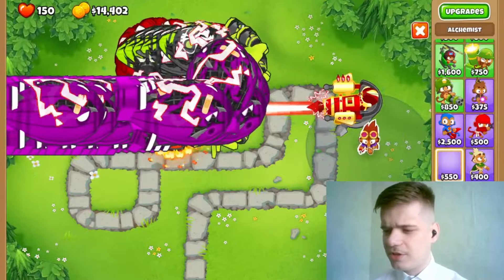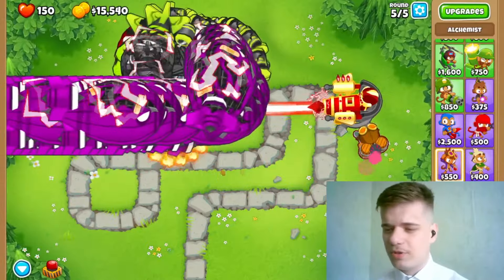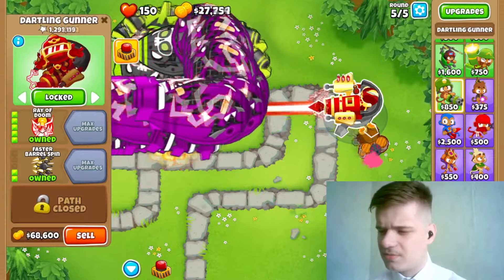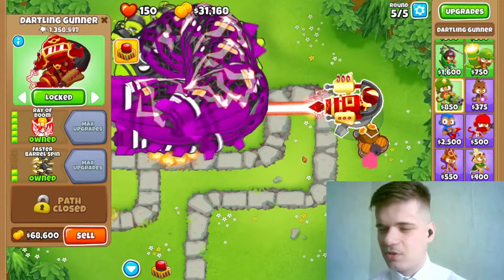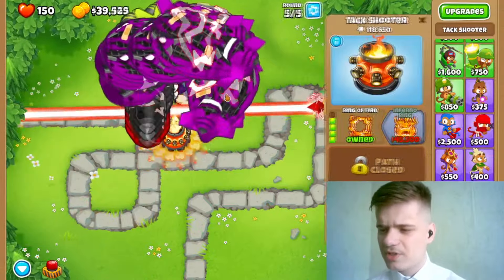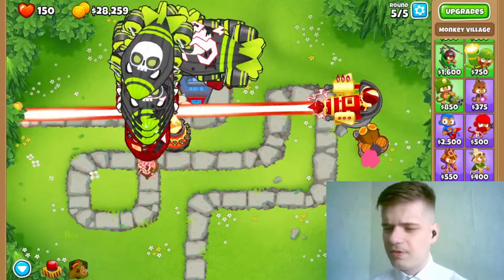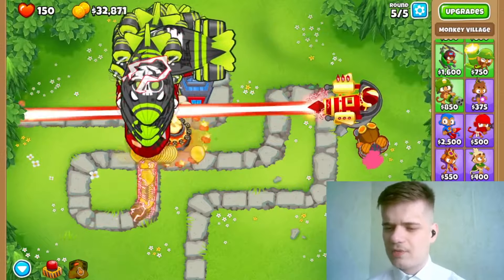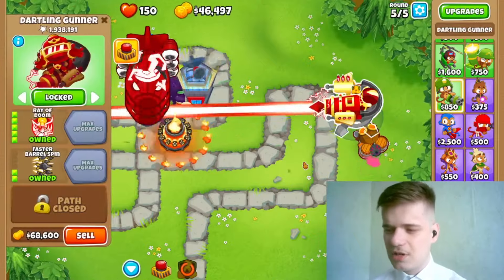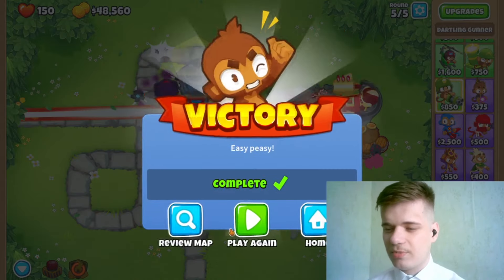If you really want to, you could also get an alchemist here — a 4001 will be more than enough. Just the alchemist and the ray of doom probably works, but not for long unfortunately. It's also possible to get a call to arms here and buff our remaining towers. The call to arms ability works on everyone — the glaive lord, the ray of doom — so it's going to allow us to beat this challenge a little bit quicker.